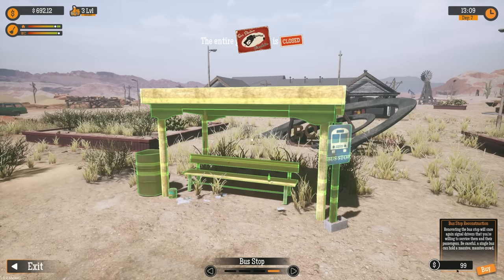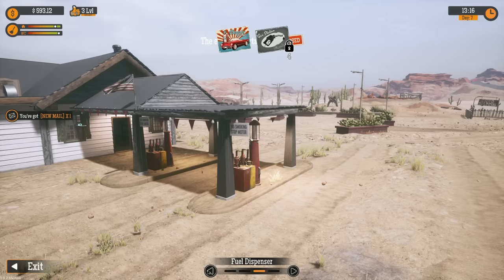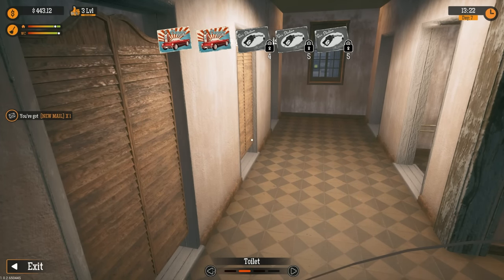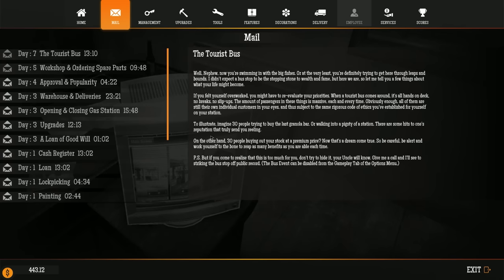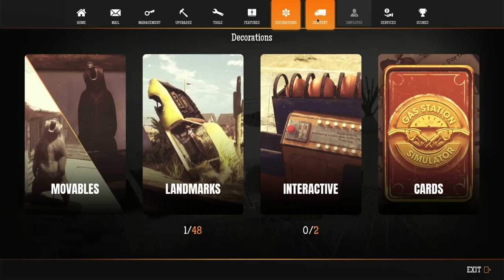Toilet, fuel dispenser — there we go, I need that. And this must be the bus stop for 99 dollars. We got a bus stop, and then fuel dispenser and toilet — might as well. The parking space is $3.99 — we'll wait on that one for now. We have a new mail: the tourist bus. Imagine 30 people trying to buy the last granola bar! So if we get a bus we need to make sure we're ready to rock and roll.